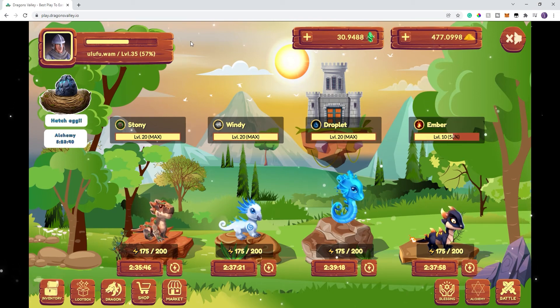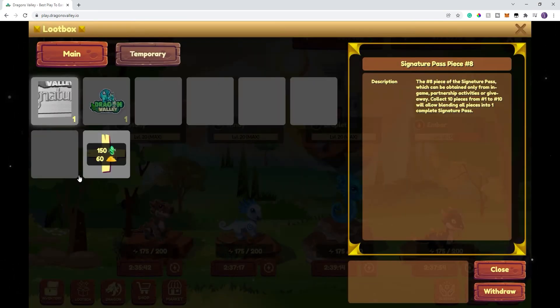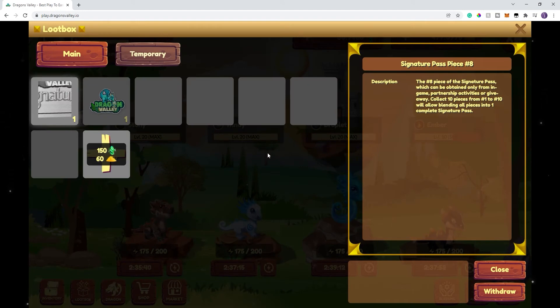It looks like over the weekend they resolved the issue with the loot box. If you go in here and you haven't been in a while, make sure you're fresh. When they did the update late last week, you weren't able to pull anything out of the loot boxes. They have corrected that.